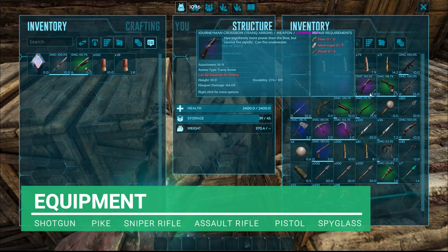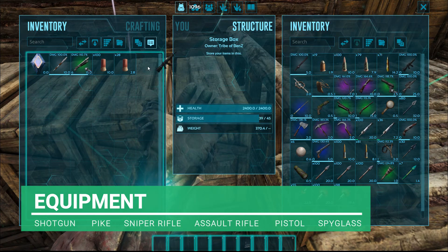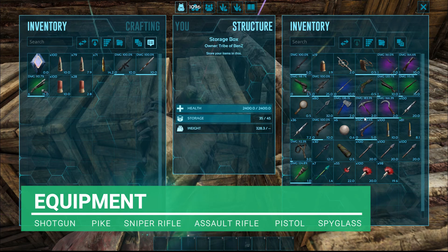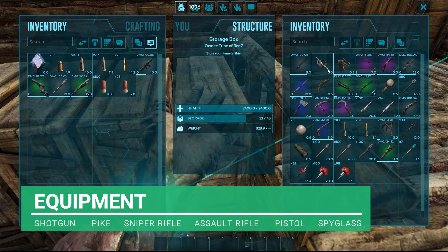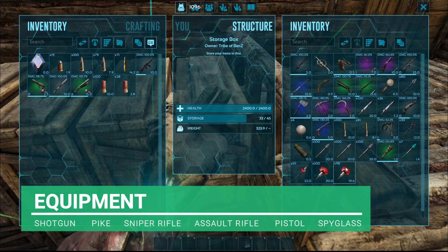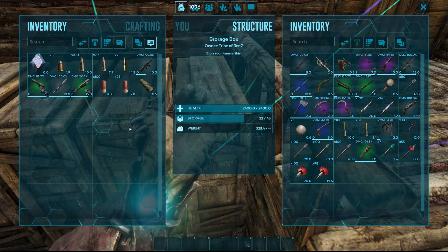I'm going to take a pike, a sniper rifle, a machine gun, and a pistol as well. We've got a fabricated pistol with only 19 bullets but that should do. I'm going to take a spyglass as well — you never know. I'm 100% sure that's all we're going to take. Okay guys, we're all locked and loaded.